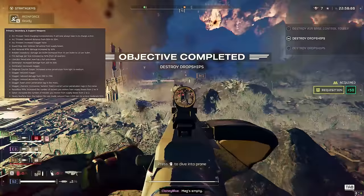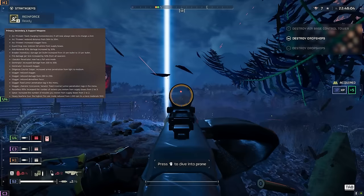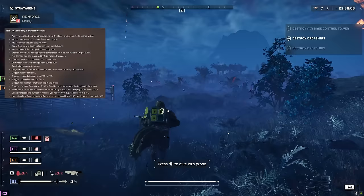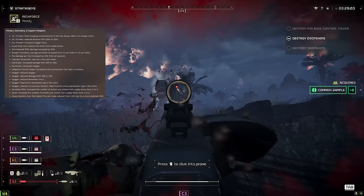The Diligence counter sniper — probably one of the weaker primary weapons — now has increased armor penetration from light to medium. This could suddenly become a really strong option. If you're hitting crit spots with this, it's going to do damage against bots. It looks like we might be entering a patch where sniper builds are going to be very, very strong.